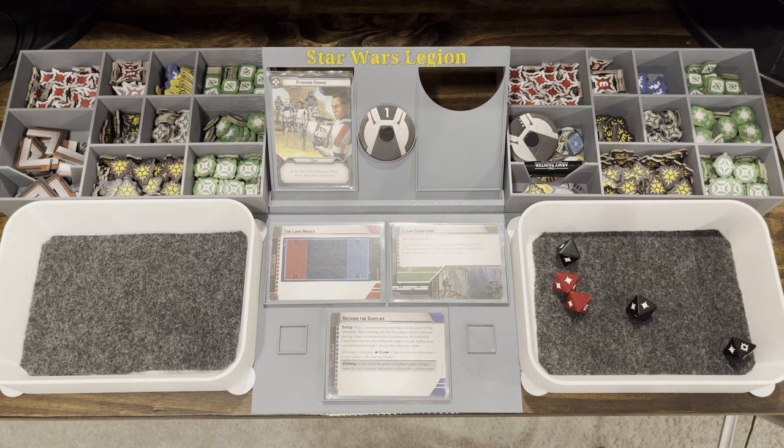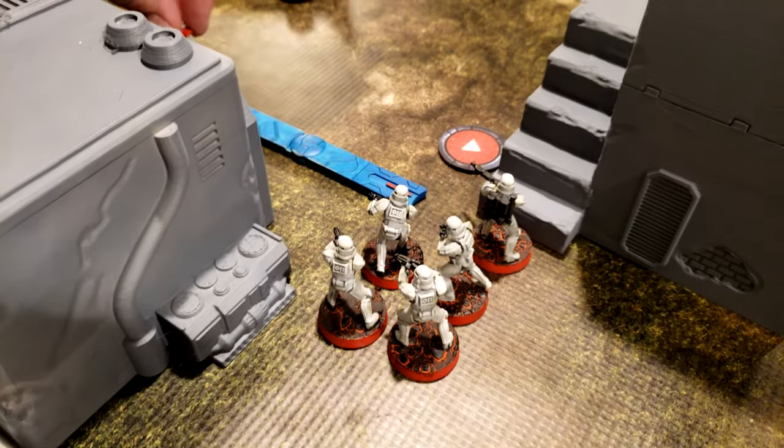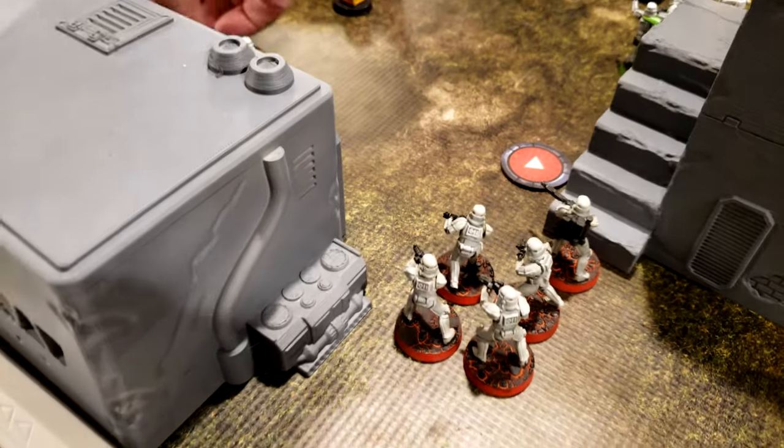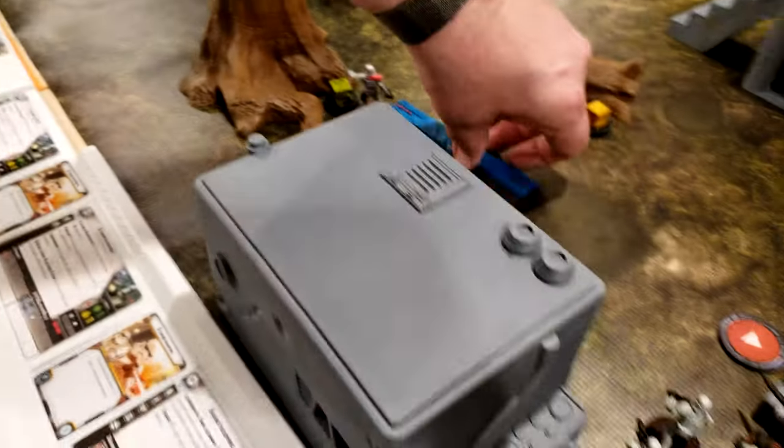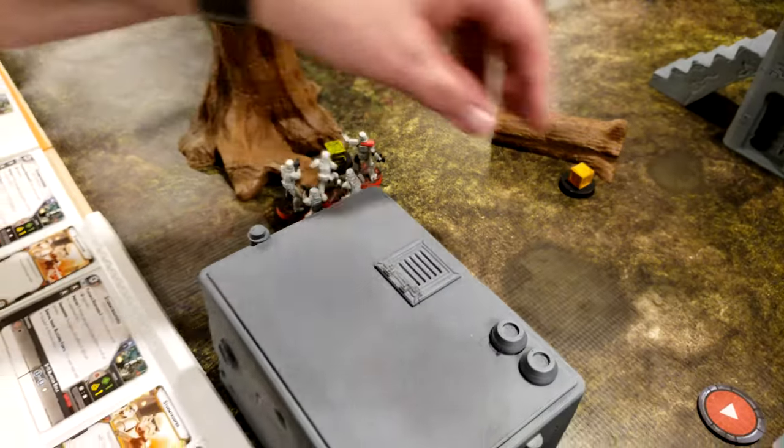Three hits — one speeder dead. So they have a core. You guys go here, and then we'll move up to the box and fill in around said box.